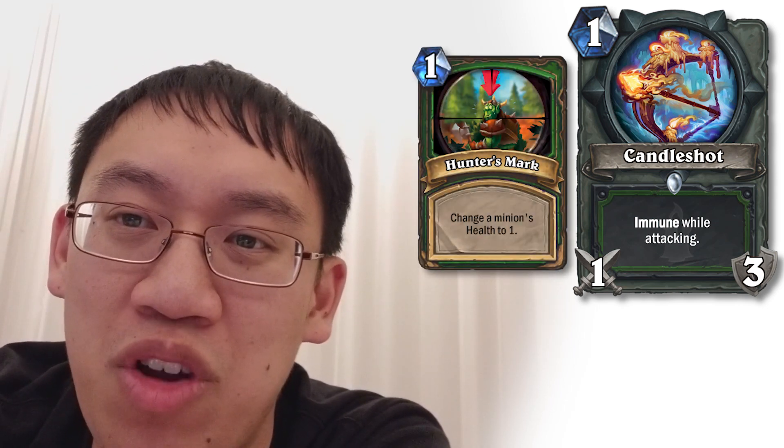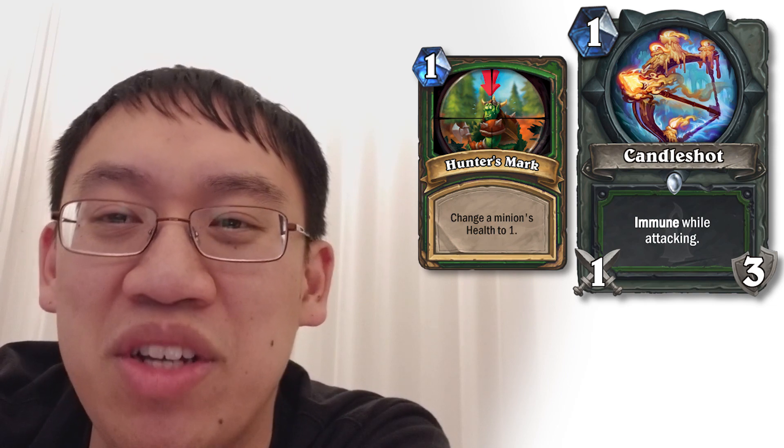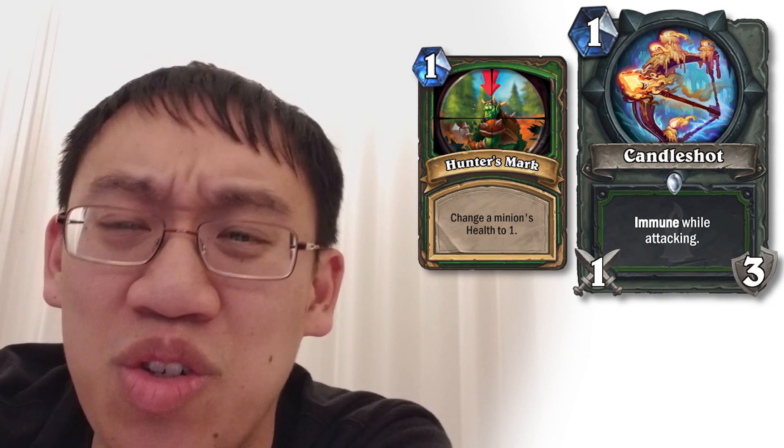Hunter gets a really cool weapon: 1 mana, Candle Shot, 1 attack, 3 durability, immune when attacking. So a true bow, so to say. It's a guaranteed deal 3 damage spread out over 3 turns, but you can use it to ping off 1-health minions, which is something that hunters have traditionally been very weak at. So now they've got a tool to do that. Notably, it does combine with Hunter's Mark in order to kill anything. However, I don't think Hunter's Mark is quite good enough to run still in generally any deck.